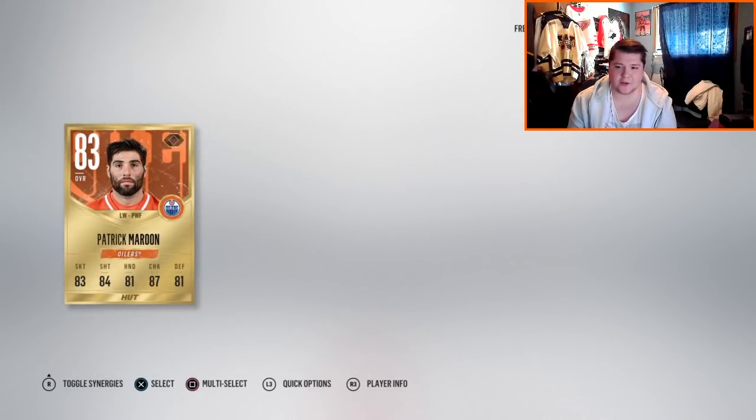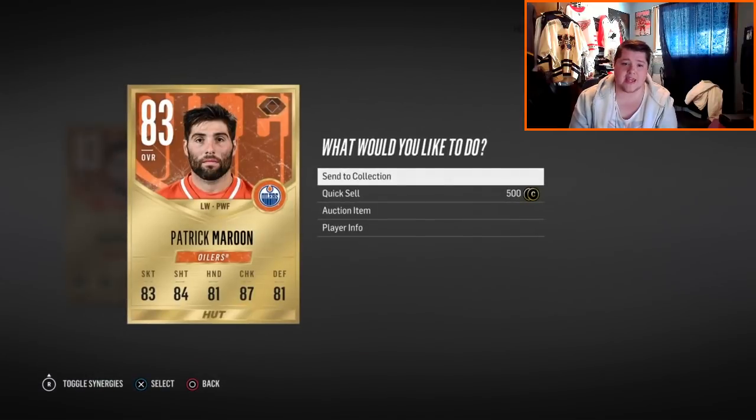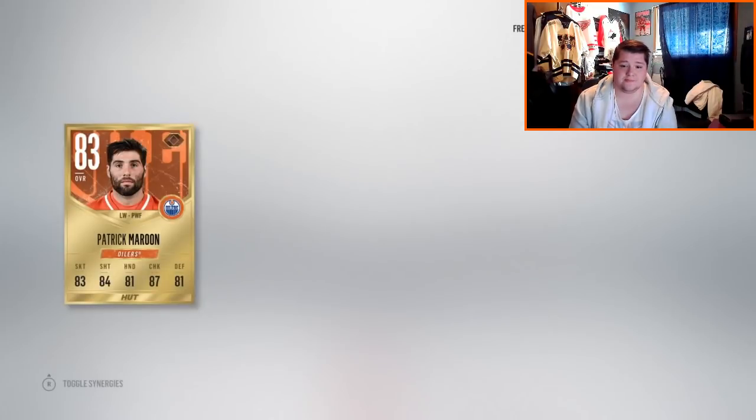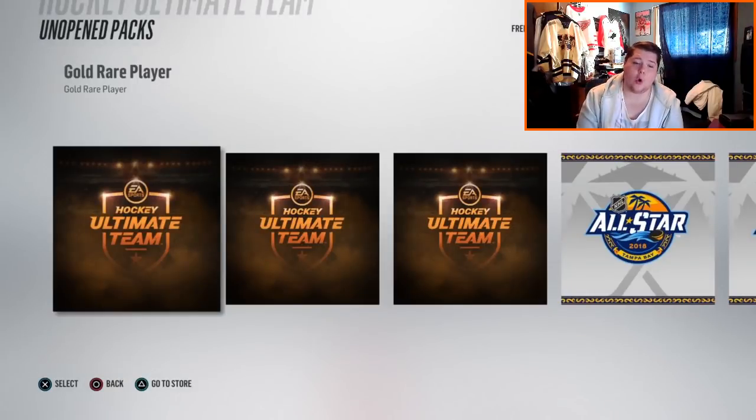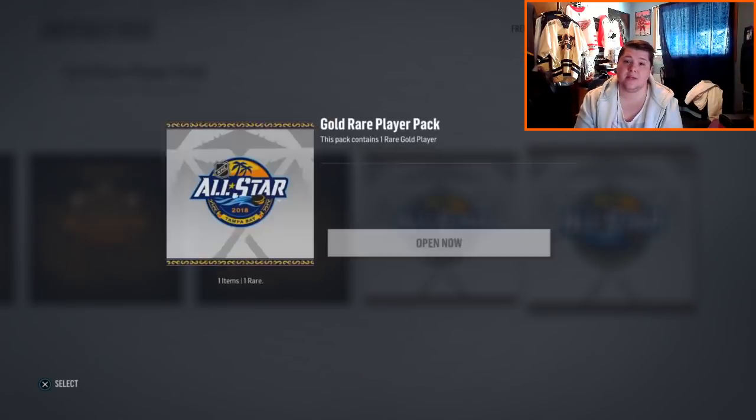Patrick Maroon. Wonderful. You know what, we have a decent amount of coin — I think I'm gonna buy four or five more and see if I can get them for 4k each. I'll quick sell the Maroon and try to get something decent. I bought five more. I also did a couple of the non-all-star set ones — we have three of those plus two more all-star packs. We've spent a total of 60k. We'll do the all-star packs first and just pray.